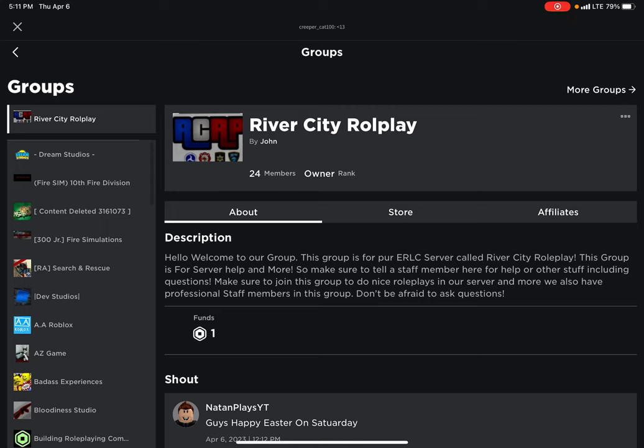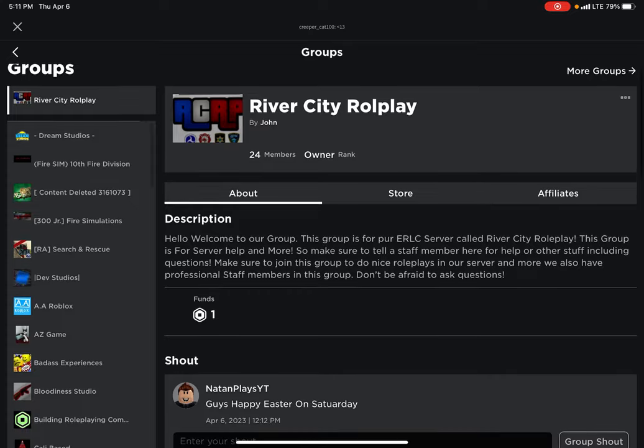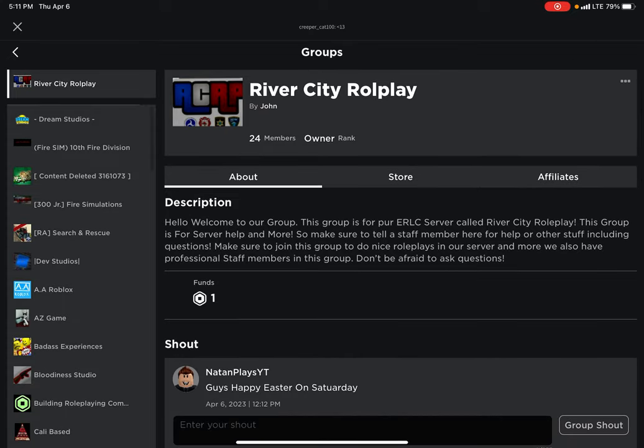To get started, you have to join our group, River City Role Play, right here. Once you join, you get to join the server, have fun, and be in role plays.